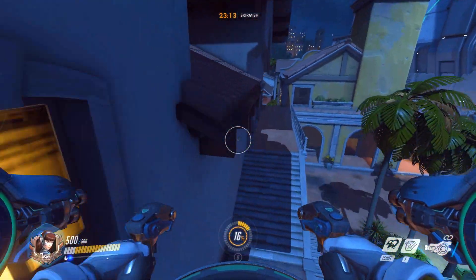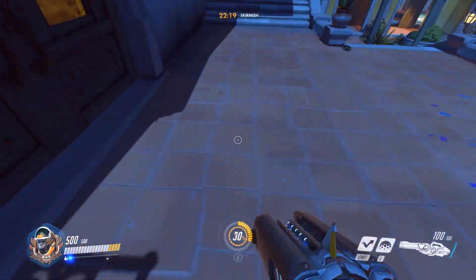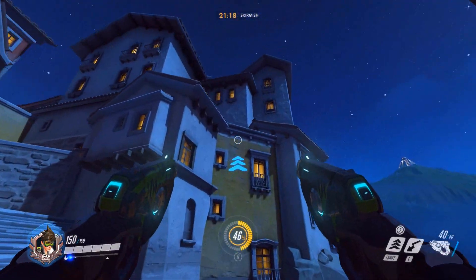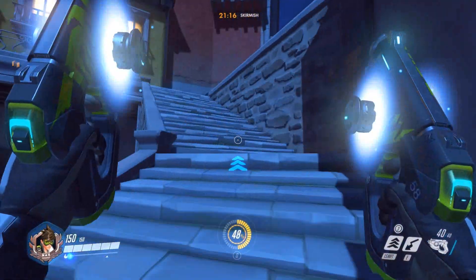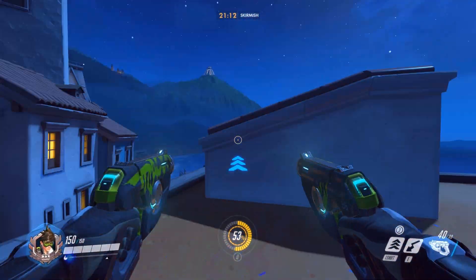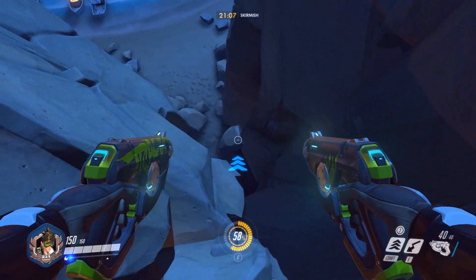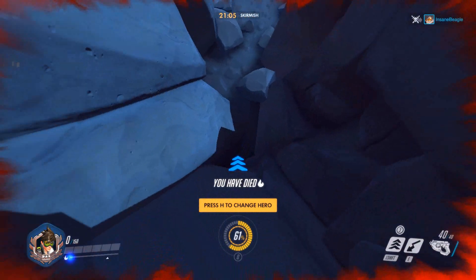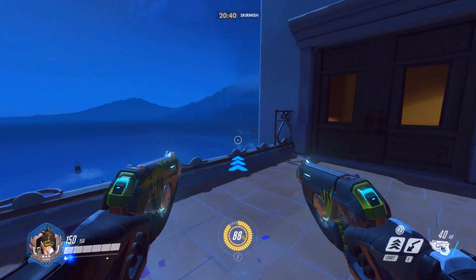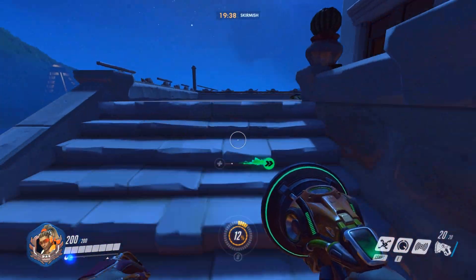D.Va is straightforward — she got it. Winston is also very easy. Tracer cannot do this in this direction; she can't get up to that yellow building. As you can see, she can get onto this orange building, but there's no way for her to get up there. However, from the other side, she can do it that way.